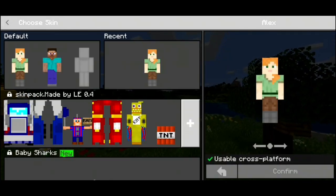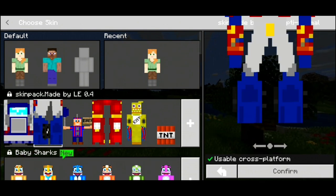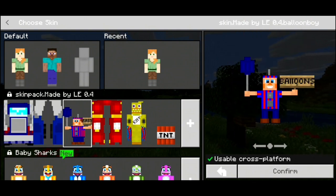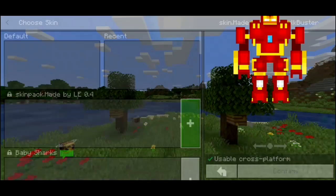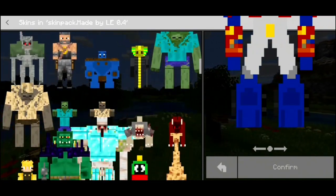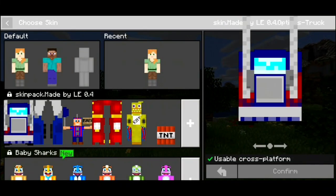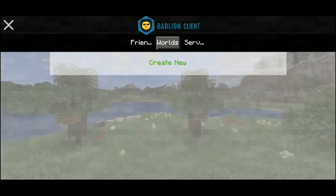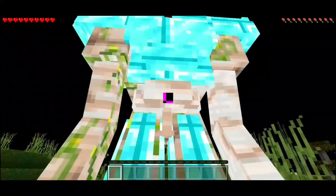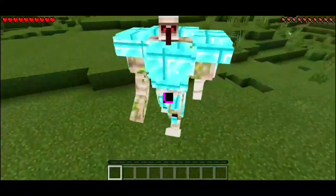Once it's done importing, go into Settings, scroll down to Global Resources, go to My Packs, find Battle Line Client, and activate it. Back out and wait for it to fully load — give it a few seconds. My Minecraft skin isn't showing up right now, so go to Change Skin. You can already see all of these skins available — you have Optimus, what looks like Balloon Boy, and many more. I think the coolest is the truck, so I'll confirm that one.